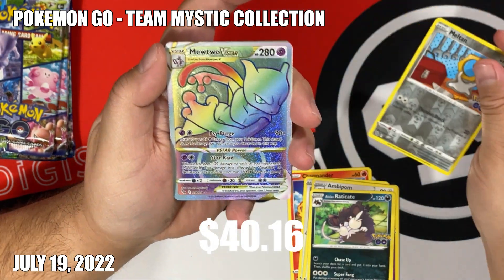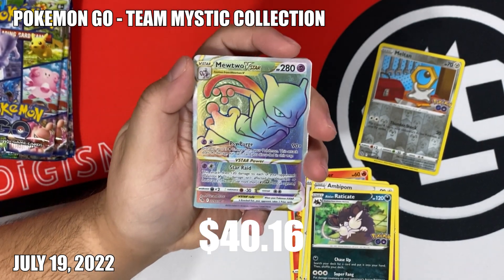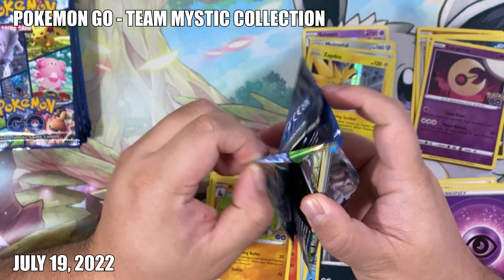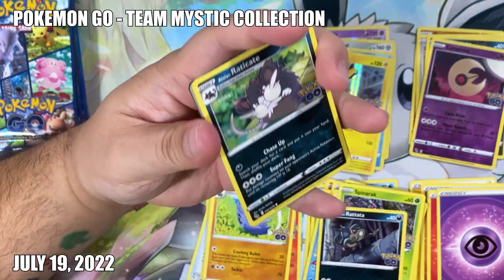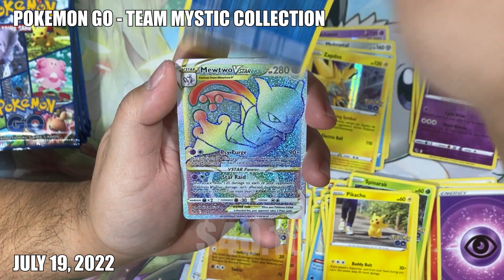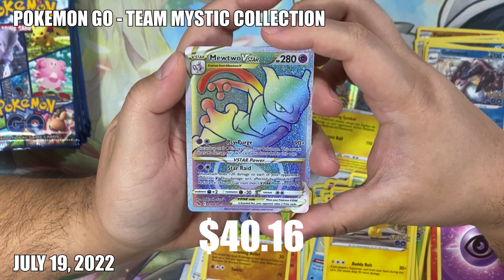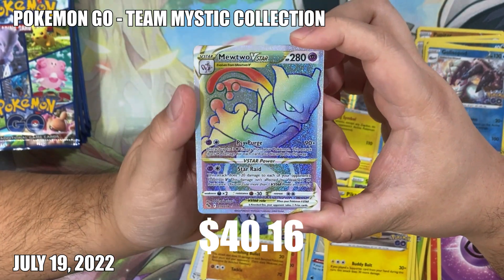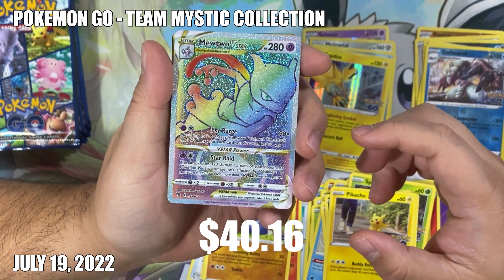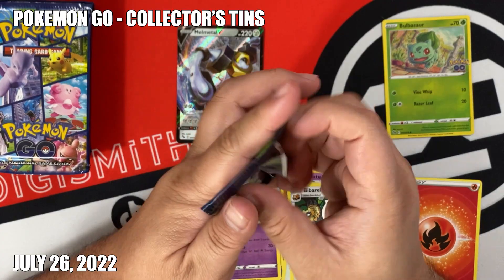We got Rainbow Mewtwo V-Star - let's go! That wasn't the only Mewtwo V-Star rainbow I pulled though. Let's see what we get in this bag. New-to V-Star rainbow - I already got it but this is a top three card in the set so I'm gonna take it no matter if it's a duplicate or not. Centering looks really nice. Rainbow Mewtwo V-Star is not the only Mewtwo you want to pull in Pokemon cards though.